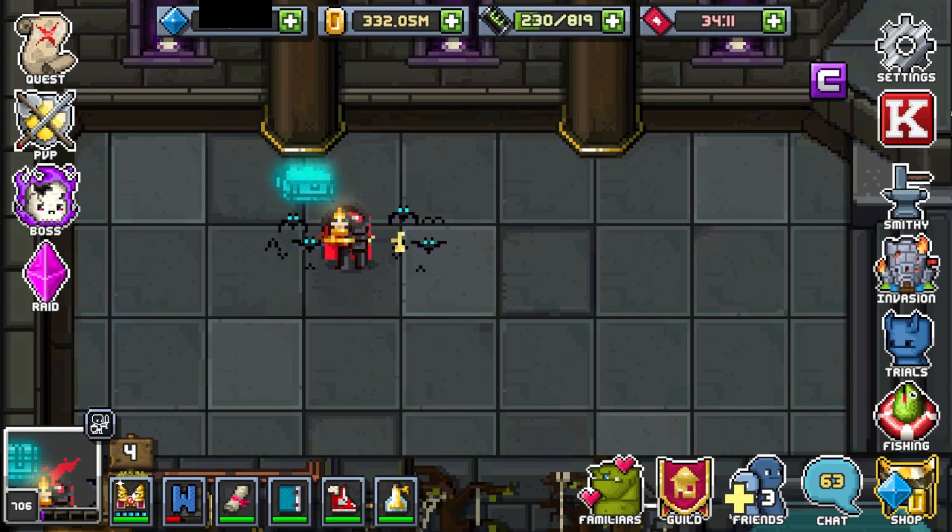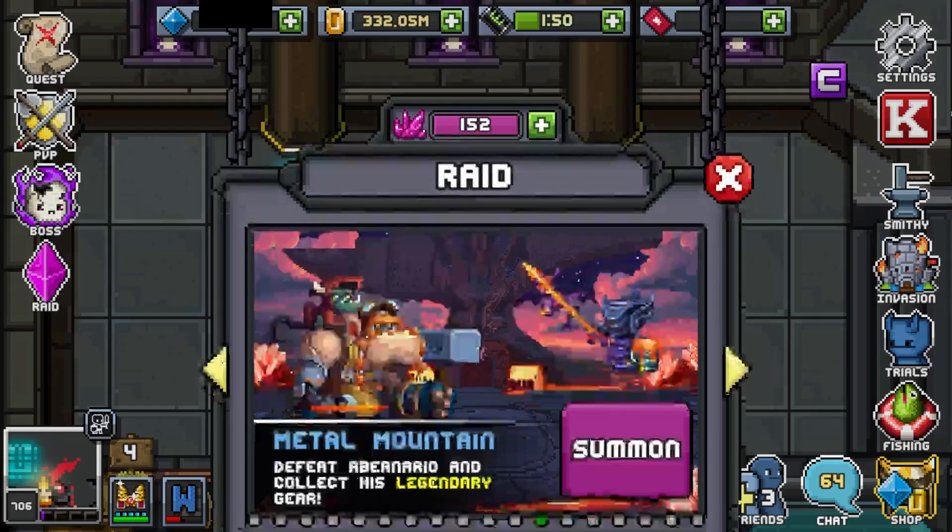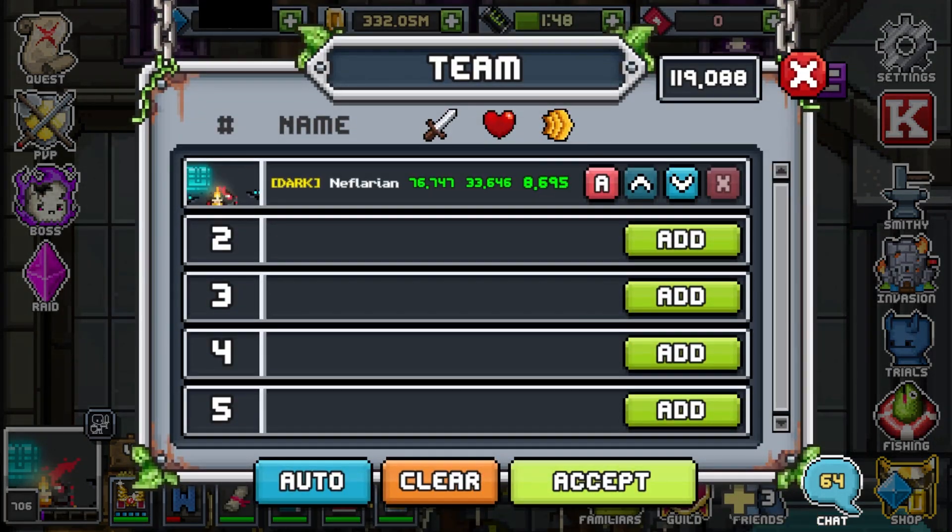If you missed my other videos, check them out, as those familiars will carry you through this game as well. Even if you don't have access to all the parts, it's a good idea to run your Invasion for the schematics and fusion materials, which are not affected by item find. So without further ado, let's hop in and see what we have!